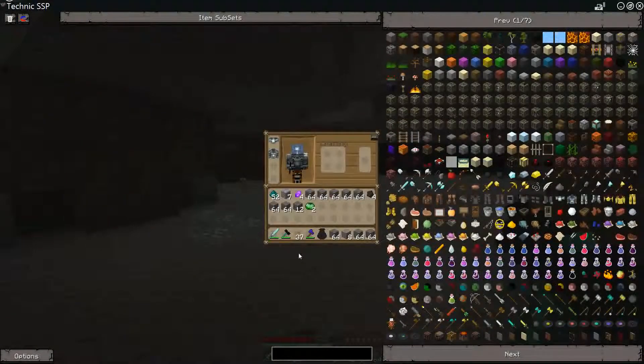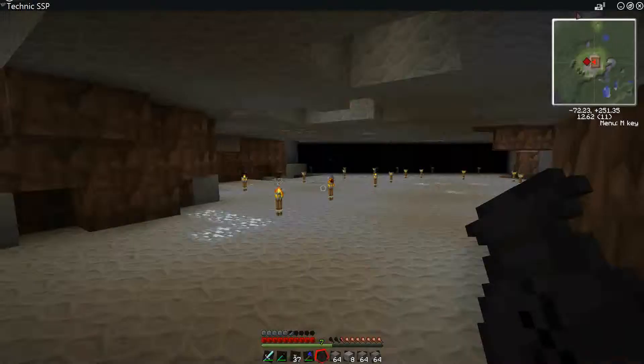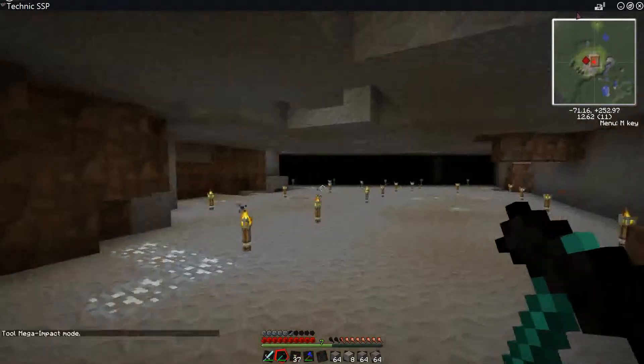This is a demo of the Dark Matter Hammer, right there. I've also got the Alchemy Bag, which gives me a lot more storage — that's a must. I'd make several of these if I were you, because you're going to have a lot of material with this.